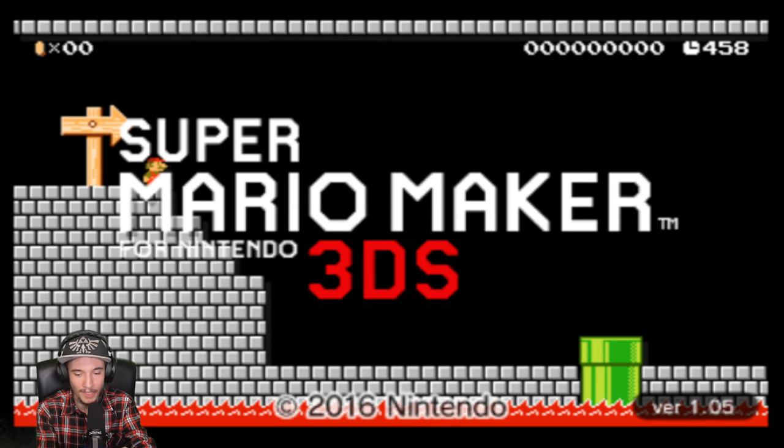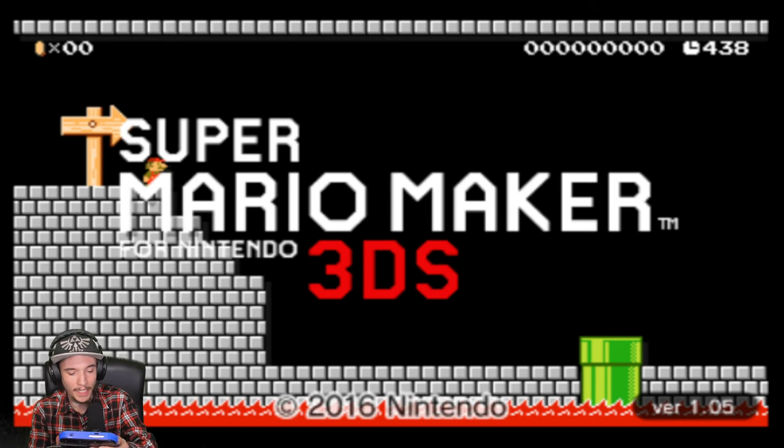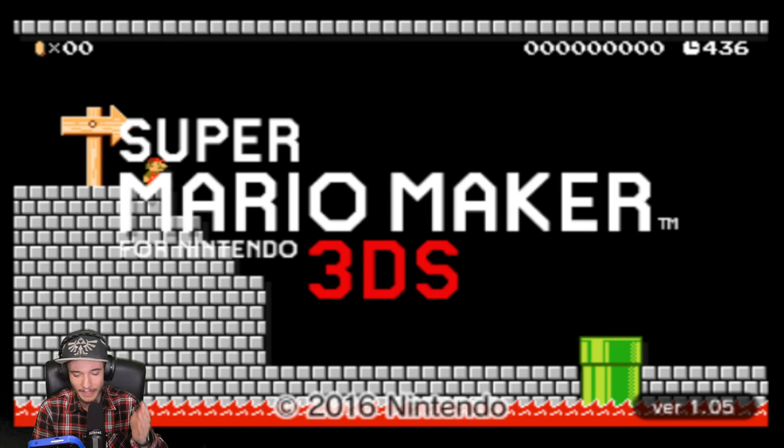Wir hatten das Game ja zu der Zeit auch schon mal gespielt, und haben festgestellt, dass man zwei verschiedene Sachen machen kann: nämlich einmal spielen und einmal bauen. Das ist der Sinn von Mario Maker — zum einen Sachen bauen, zum anderen Sachen spielen. Wir wollen uns fürs Spielen interessieren!